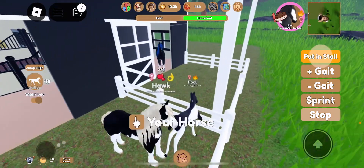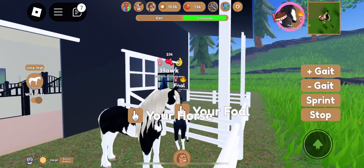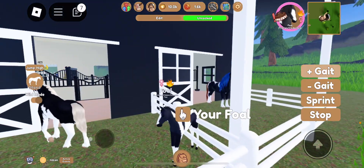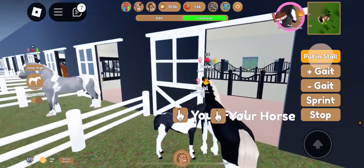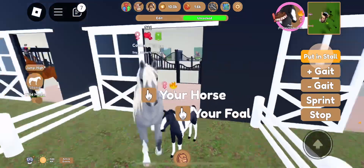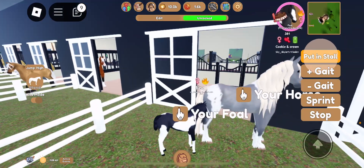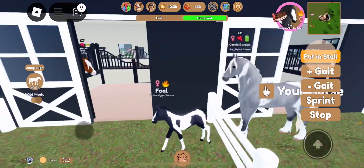This is Hawk — she is technically my friend's but she gave her to me because I was wanting that coat on a Frisian, so she gave me her. Her dad is called Rags Rot Bagger or something like that. Over here we got Crease and Cream — she's half Frisian. Her mom was a Frisian bred from her grandpa, which was an Arabian, but I sold him for money.